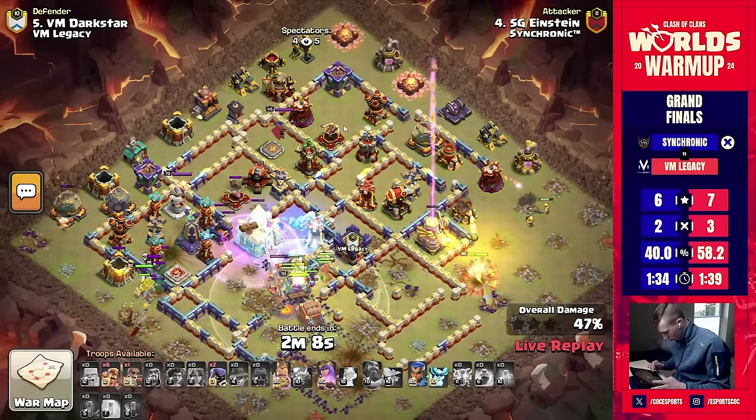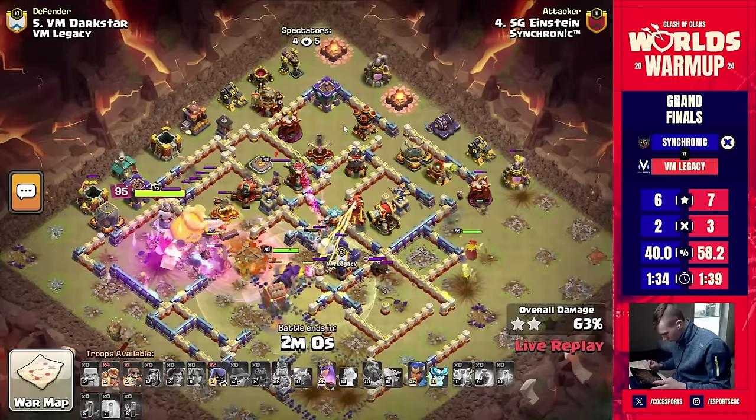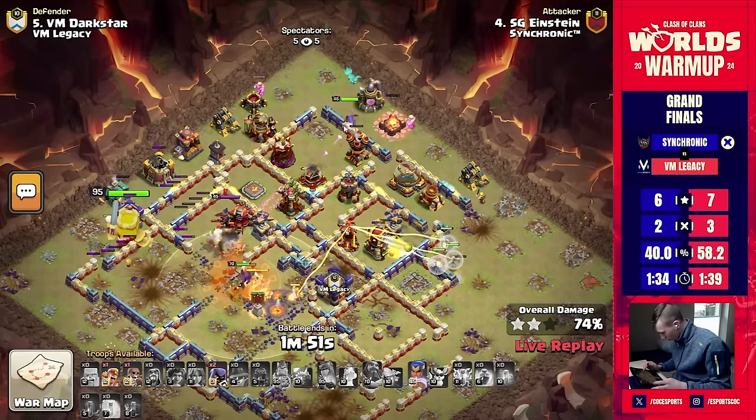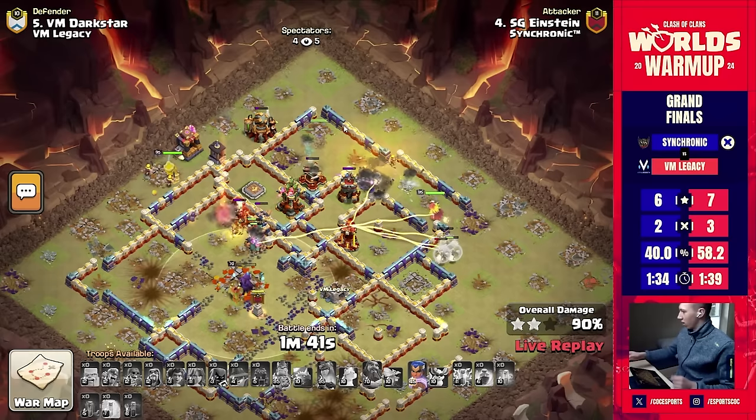The queen is still walking around the far right side without taking much damage — she's having a great time taking down defenses left and right without even having to worry about her own life. The root riders are pushing through the core, the king is taking down the entire power on the left side, heroes are getting spawned for the queen, and it seems like this base is done. The royal champion on the back end as well — no way this base is going to defend after that value.